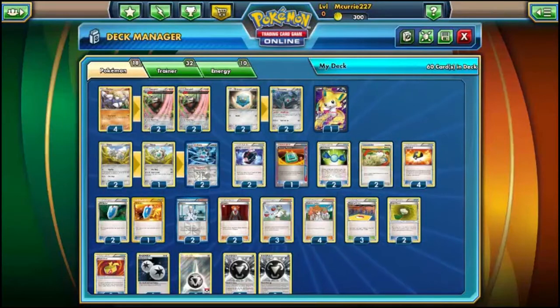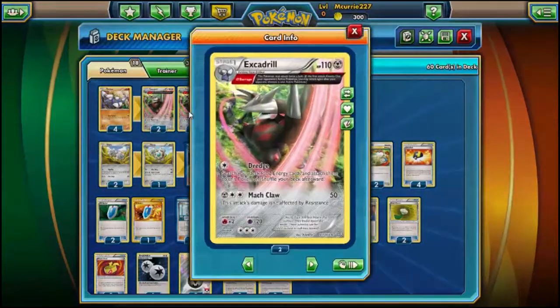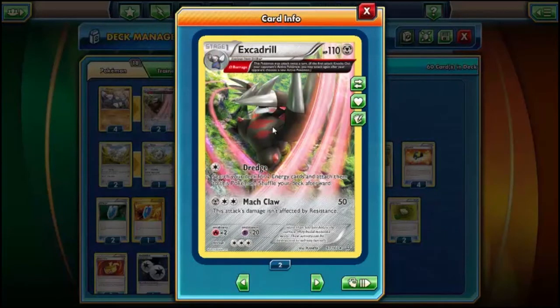So today we are looking at Excadrill. It is beautiful — the artwork is fantastic. It's got the Alpha Barrage ability: this Pokemon may attack twice a turn. If the first attack knocks out your opponent's active Pokemon, you may attack again after they switch. And it's got Mott Claw for 50 — this attack's damage isn't affected by resistance. It doesn't do a ton of damage, but when you're attacking twice it can do a good amount.